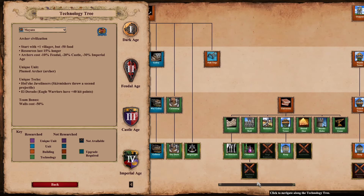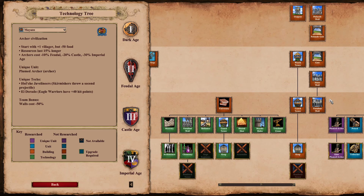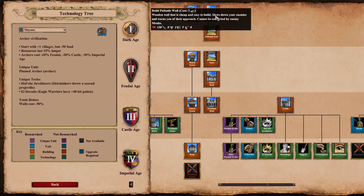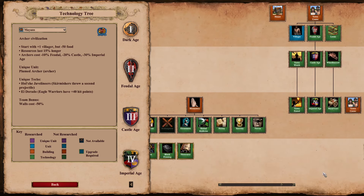Mayans are a pretty straightforward civ, but they do have the cheapest building in the game — their palisade walls with the discount are only two wood, like back in the day. That's really all I can find with Mayans.